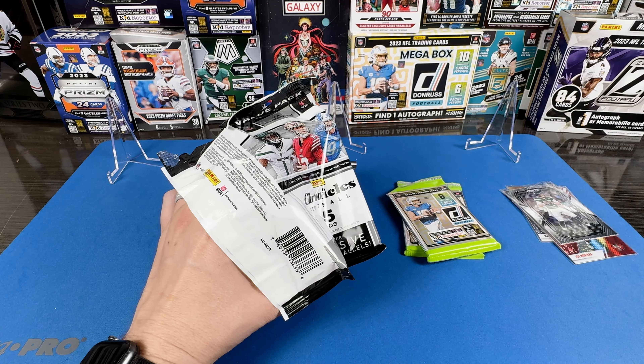We got Wandell Robinson and Jaylen Pittry again. The press proof has the reds in it, so that would be a big one to hit. They do have Downtowns, but no autos - I didn't think so. Hopefully we'll have a nice rookie. Nice little Brock Purdy - there he is! The rookie is Quentin Johnston, and our insert is a Desmond Ritter on the Power Plus.